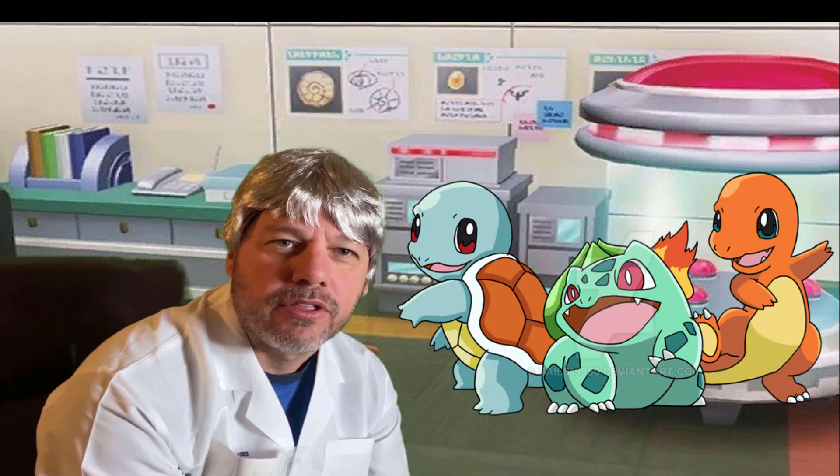Most of its body is orange, with a yellowish belly. Charmander is one of the three starter Pokemon from the Kanto region.